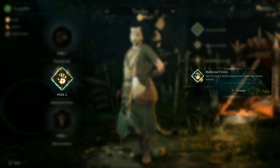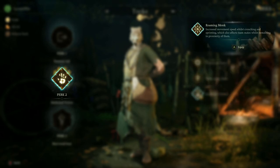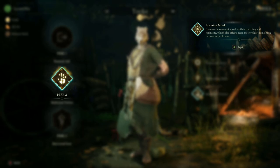Secondly, I run Medicinal Potion. This perk turns your gas grenade into a healing grenade that affects you and your teammates. I've used this so many times to help win fights — it's insane. It's a great recovery for getting your HP back up between engagements at the winch. While you're leveling up, throw on Roman Monk just for a bit of extra crouch movement speed, but as soon as you get Medicinal Potion, throw that on.